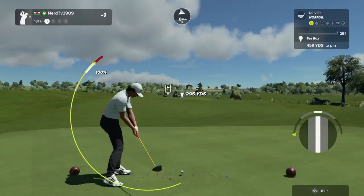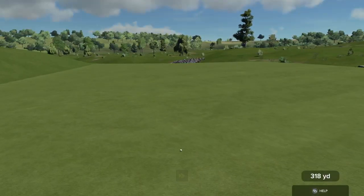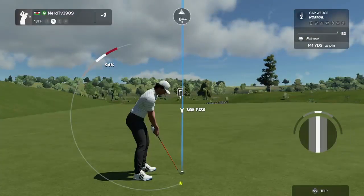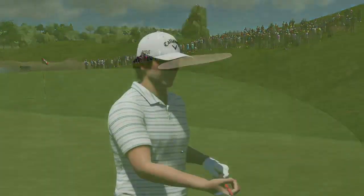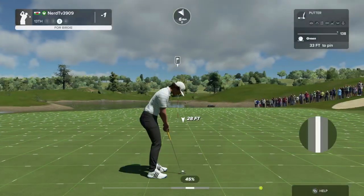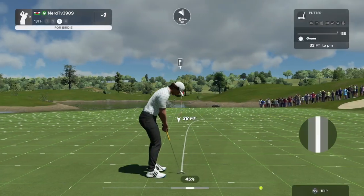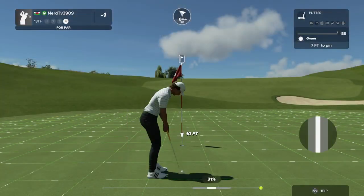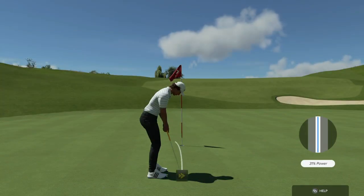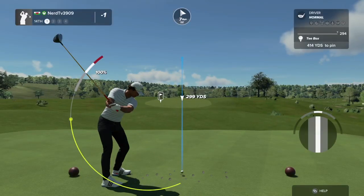Teeing it up on a par four for this one. There we go, good shot. Setting up here about 140 to the pin. Maybe our members bounce to the left. This one's for birdie. Here's a seven-foot putt. Well done. Staying at one under after that one.